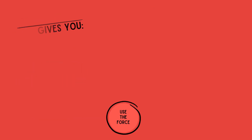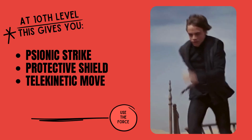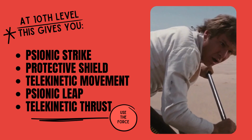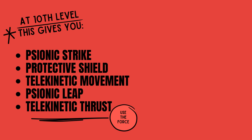It's the Psi part that turns this into a Luke Skywalker Jedi build. With this subclass we get Protective Shield, Psionic Strike, and Telekinetic Movement — these all mimic the Jedi abilities we see across the movies. As we level up we get Psionic Leap, which mimics flying and lets us really leap across the battlefield, and Telekinetic Thrust so we can flatten our enemies, just like we see the Jedi do.